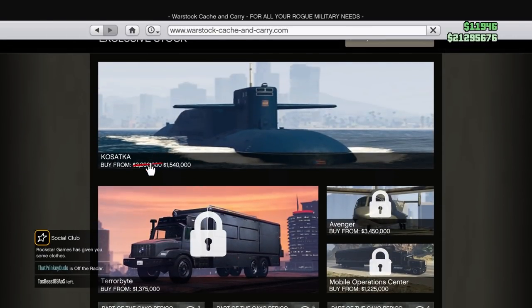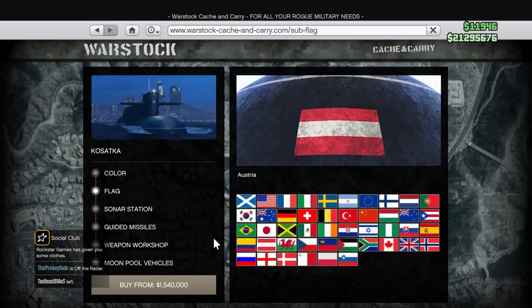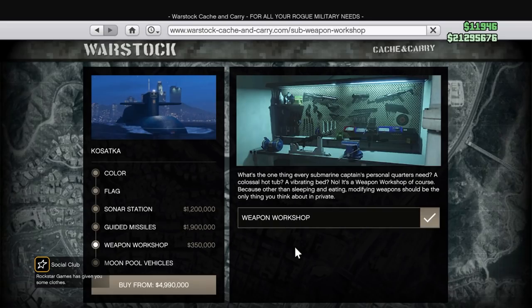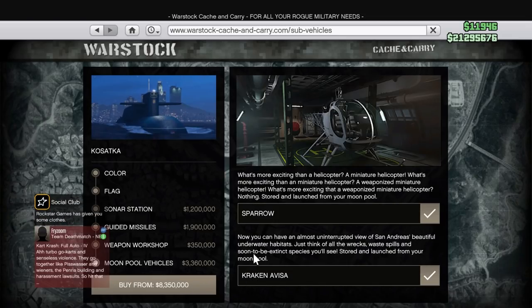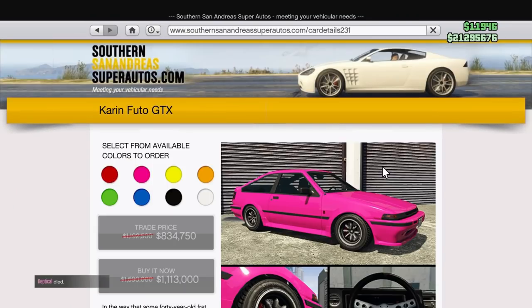Also on Warstock Cash and Carry is the Kosatka, on sale for 30% off at 1.5 million dollars. If you don't already have one, this is a must-have — it would be the first thing I recommend purchasing in general. Definitely pick this up at 30% off, as it's a significant discount. With it, you can run the Cayo Perico Heist, which is the best money-making method in the game right now.